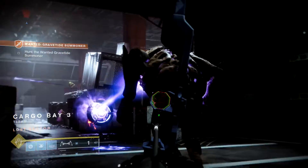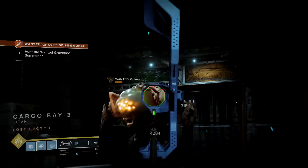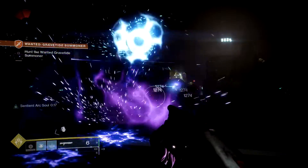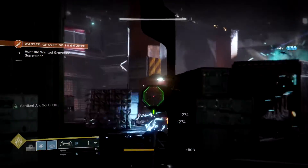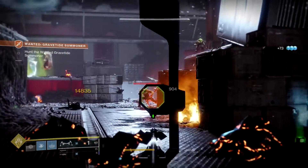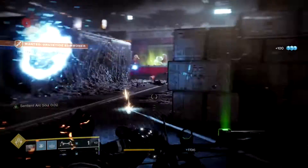Anyway, this week's Gravitide Summoner — once you get into the actual Lost Sector area there is going to be an ogre. Take the ogre out; it's fairly easy. I'm just going to use the shotgun because, well, why not. There is a bunch of adds in this area. The easiest thing to do is go around and take them all out, simply for the fact that you get a good bit of XP and the enemies themselves are kind of a little bit difficult.